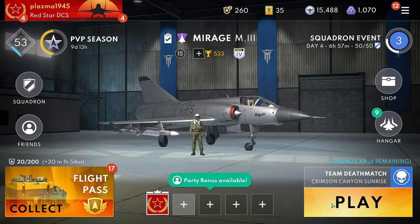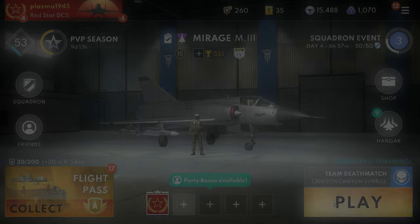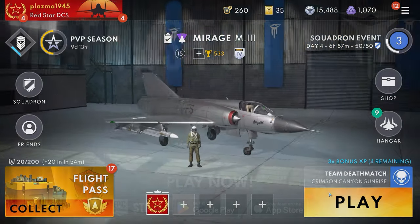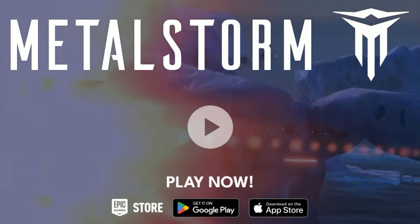So as you can see, the Mirage has been selected and all I have to do is hit play. If you found this tip useful, leave a comment, give this video a thumbs up to let me know that you want to see more. Plasma will catch you in Metal Storm — get it for free on Epic, Android, and Apple.